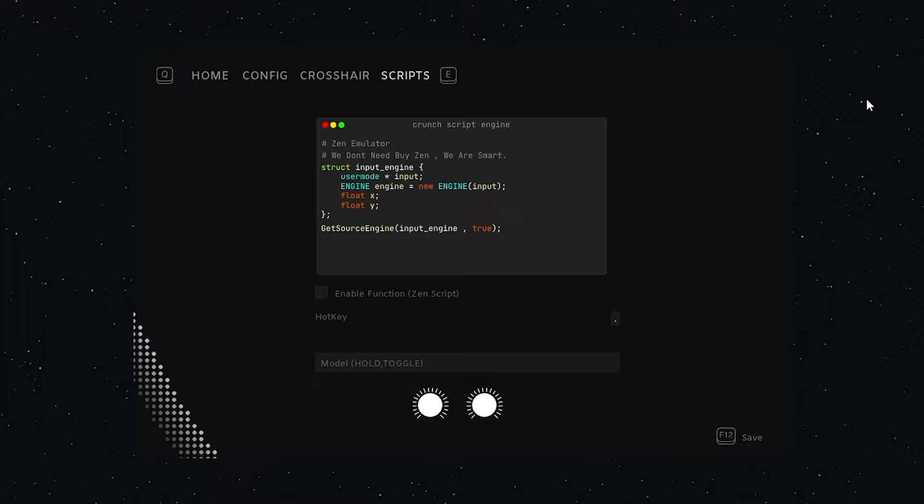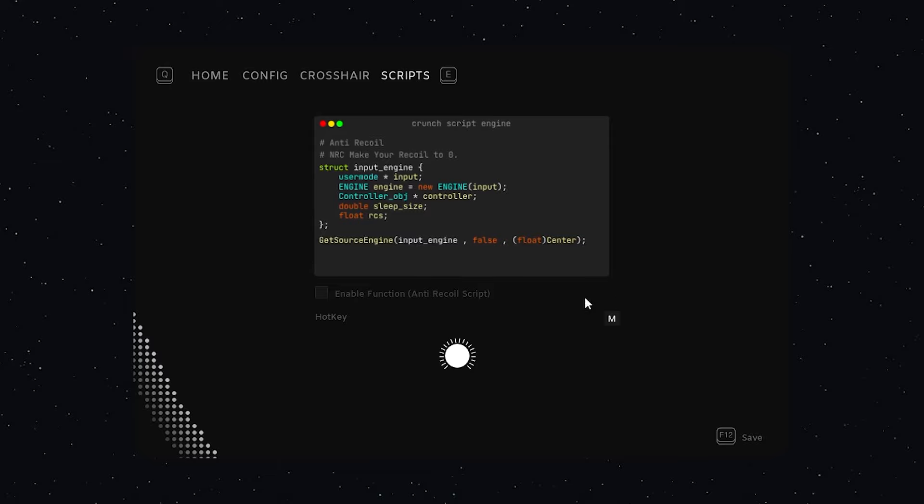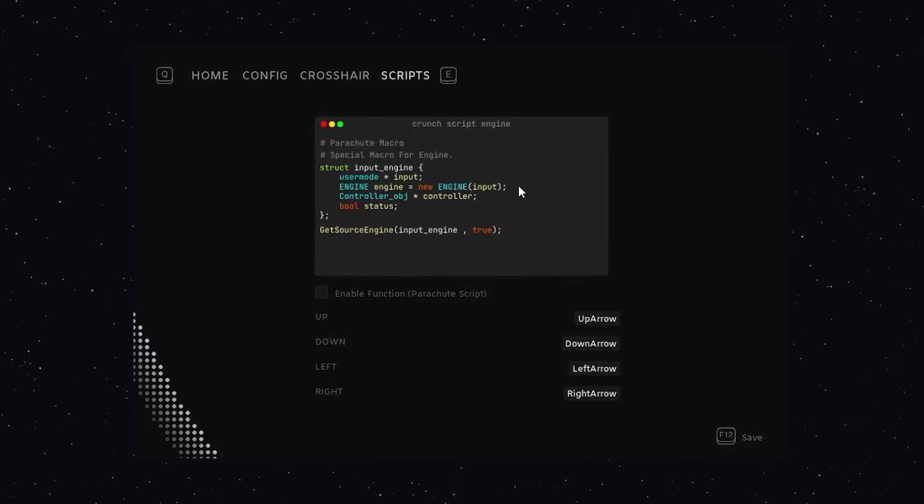You also got a few scripts like ZenScript, Sticky Aim Assist Script — I use this one — Anti-Recoil Script and Parachute Script.